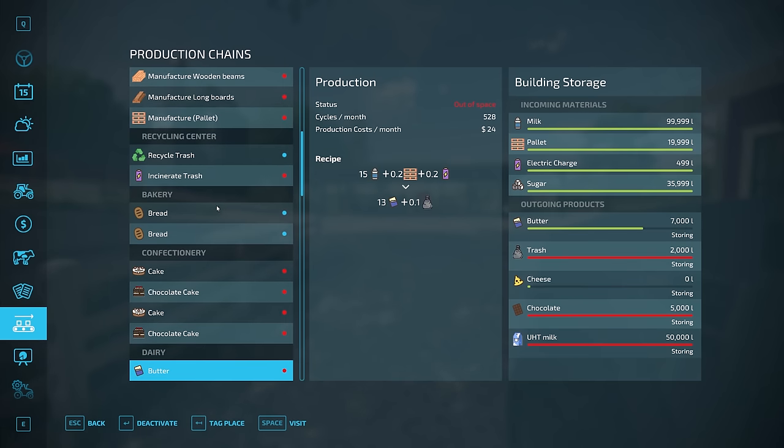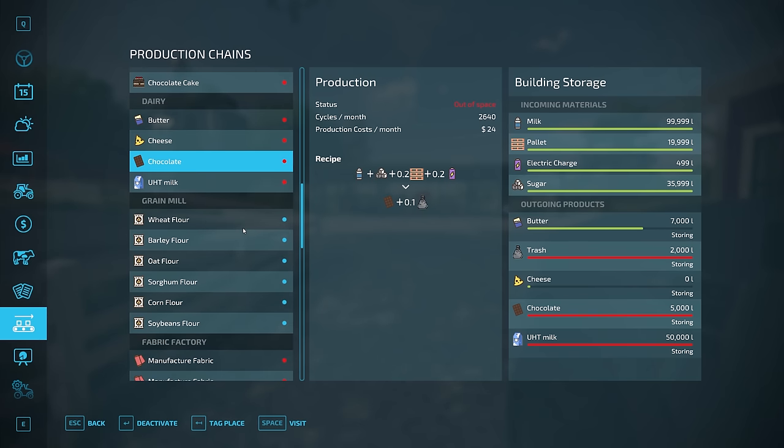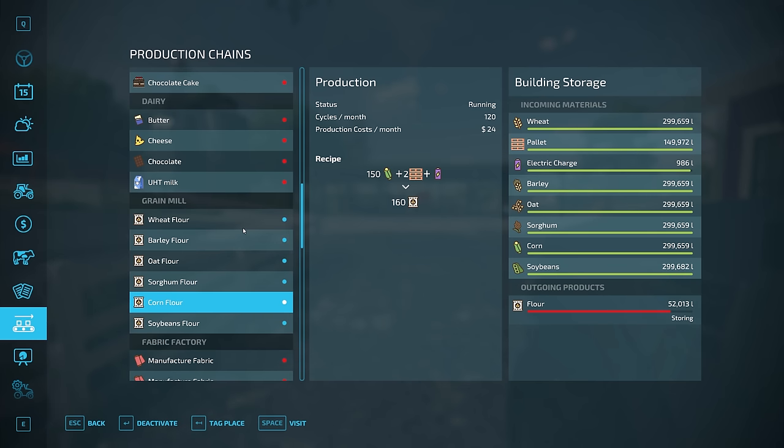At the dairy we have milk pallets, electric charge, and sugar to produce butter, cheese, chocolate, or UHT milk — with trash as a byproduct. The grain mill takes wheat pallets and electric charge to produce flour; we can also get flour from barley, oats, sorghum, corn, or soybeans.